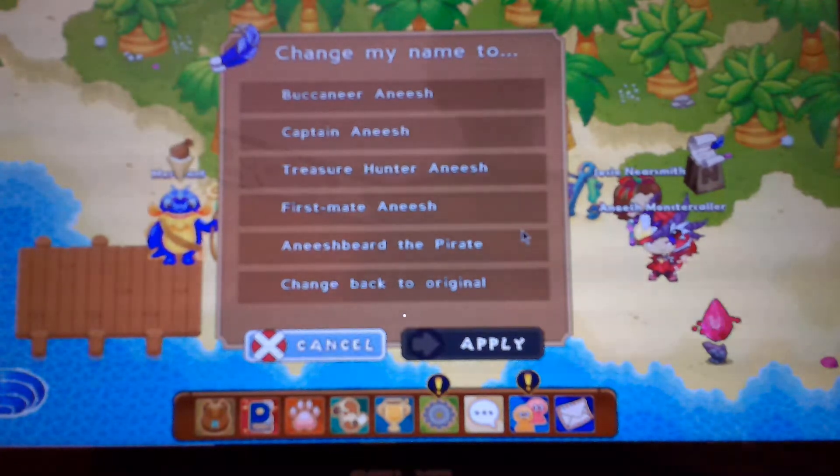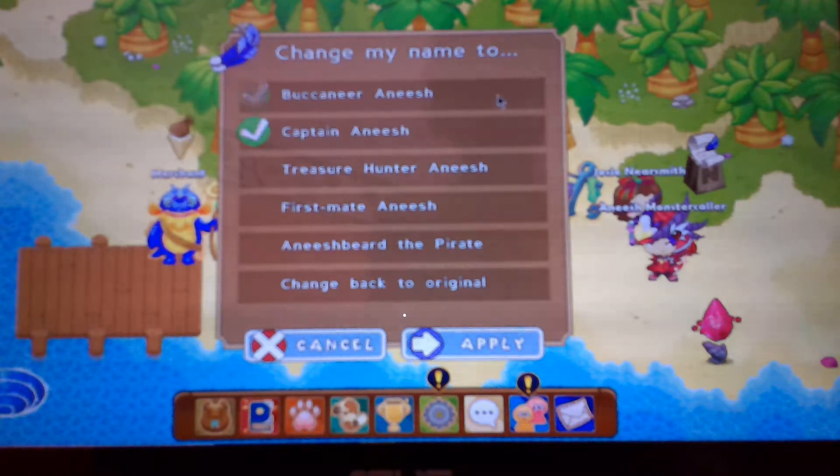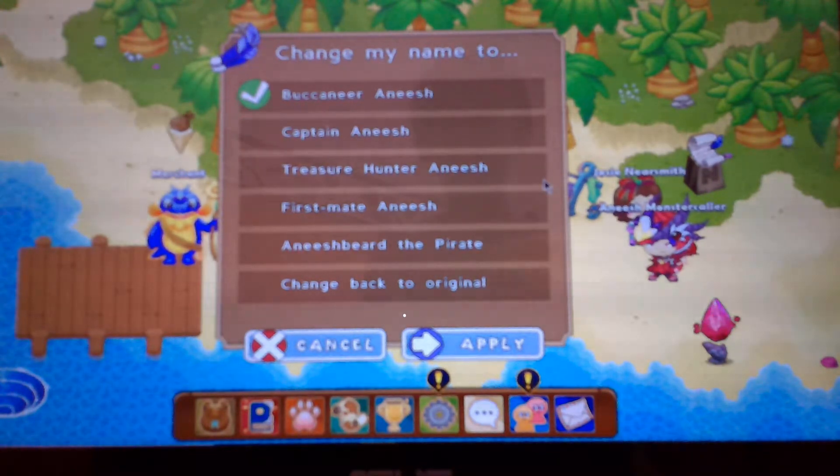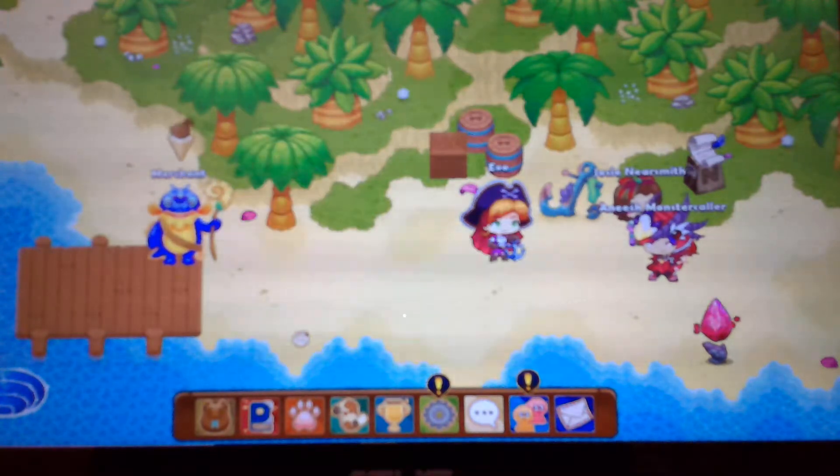But there are certain conditions. For some names you have to unlock them. So let's say you want to change your name — I'm going to go through each name and tell you how to get them. Let's change back to the original at the bottom; you just click apply if you want to do that.